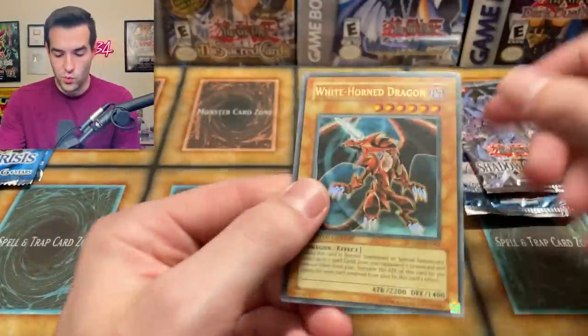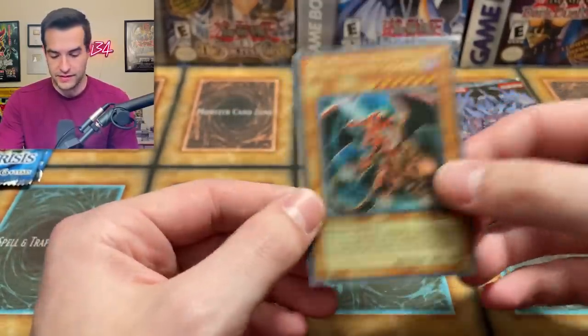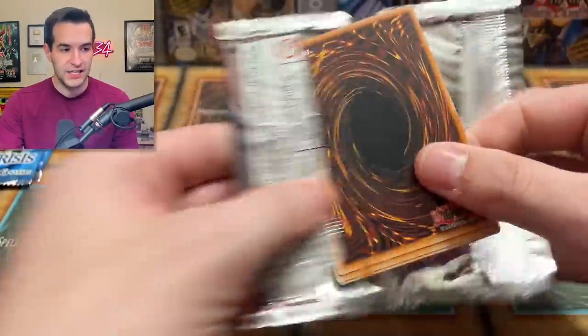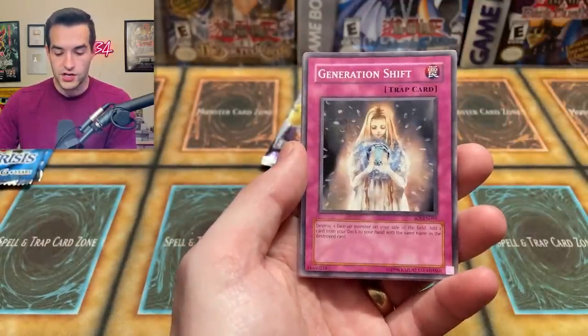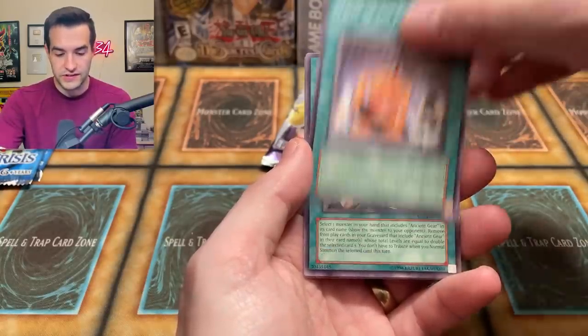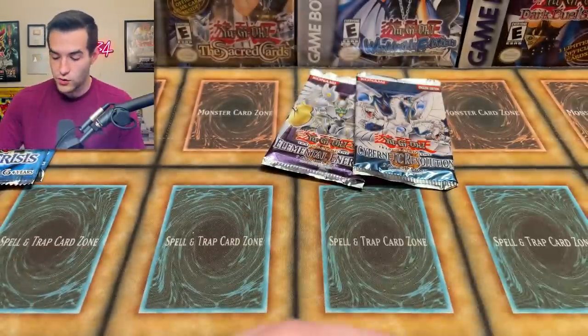We got our packs out and we have the White Horn Dragon which appears to be slightly bent, but that's normal — not too bad for how bad I've seen them, but it is a little bent. So we've got that, then Shadow of Infinity, Cybernetic Revolution, and Elemental Energy. Let's start off with the SOI pack — can we finally pull a Sacred Beast? I don't care if it's unlimited and ultra, I still want to pull one — still never pulled one. We have Samsara, Chain Thrasher, Generation Shift, Ruxton Special, Miracle Kids, Hero Kid, Trial of the Princesses, Ancient Gear Factory, Chainsaw Insect. No! Where are those Sacred Beasts?